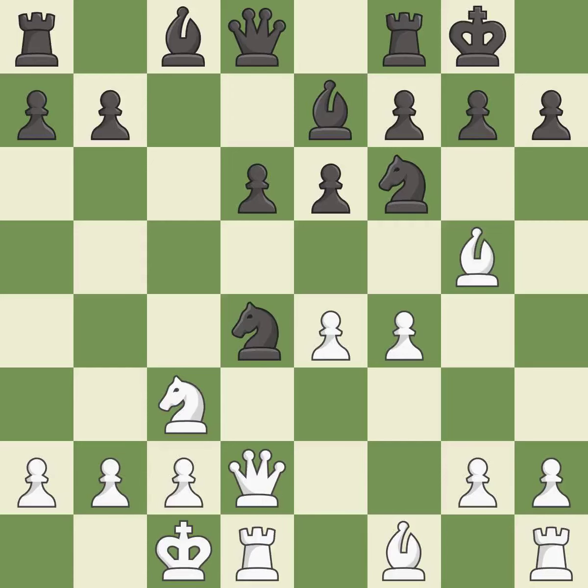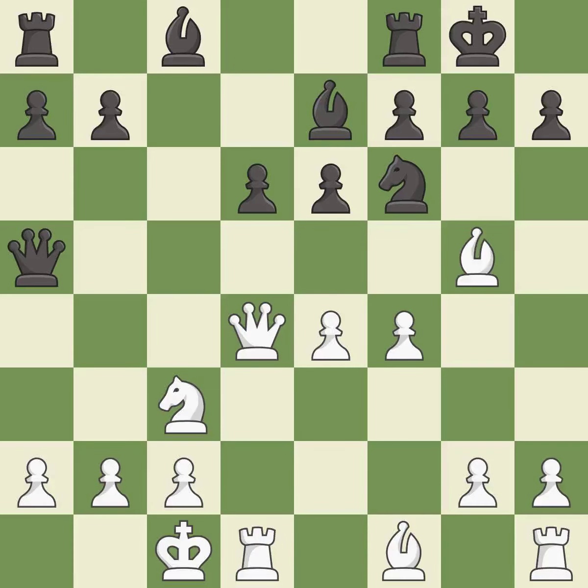Nxd4 captures white's centralized knight on d4. Qxd4 recaptures the knight. Qa5 develops the queen to the queen's side where the white king is, controls the fifth rank, and attacks the bishop, knight, and pawn. Bc4 develops the bishop and controls the a2-g8 diagonal. Bd7 develops the bishop toward the center, connects the rooks, and vacates the c8 square for the rooks.